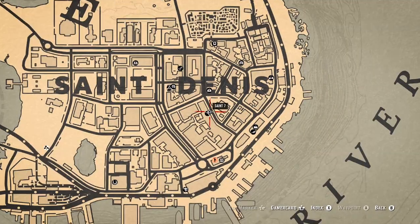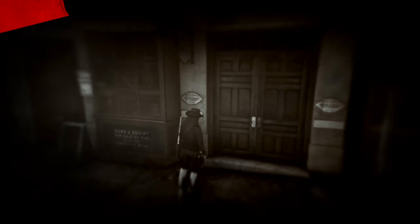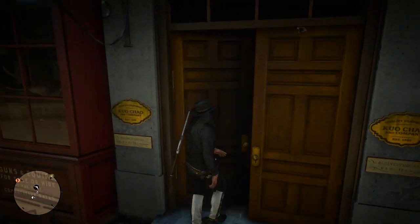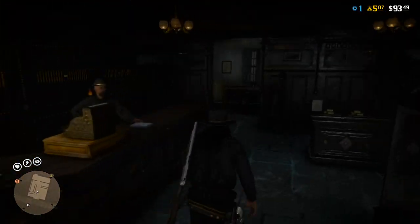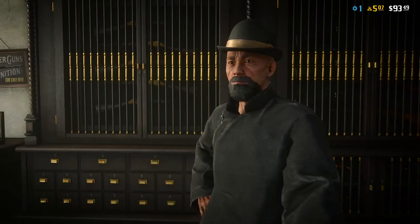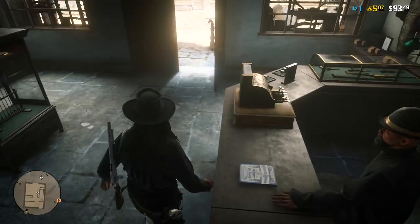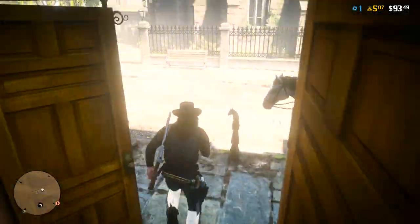You just want to get your lasso, and then go into the gun shop. You press LT and then hold customize, and then you just back out and it's on your hip.